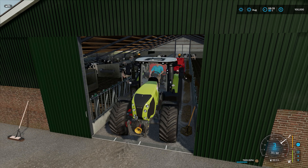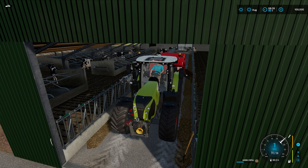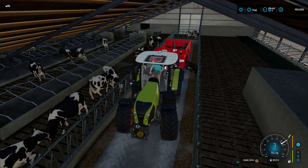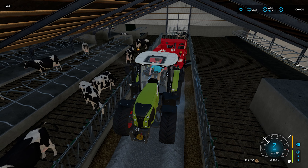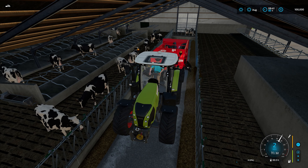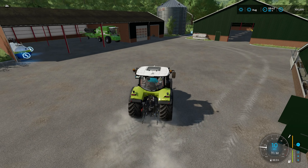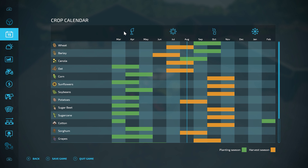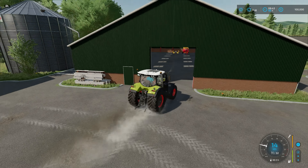This is our shed, and the cow barn is over here — the one that has the 20 Holstein cows we started out with, as well as our forage mixer. It starts out with feed already in it, which is interesting. I've never seen a map where the forage mixer starts with feed in the machine to feed the cattle. They do start out with no food though, so we do have to get them fed.